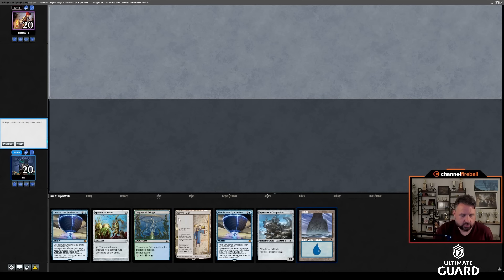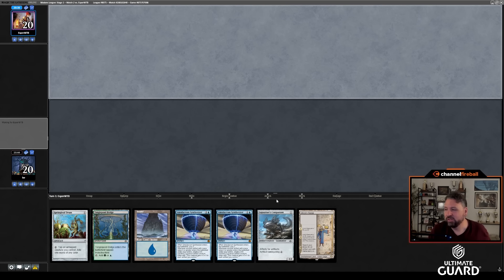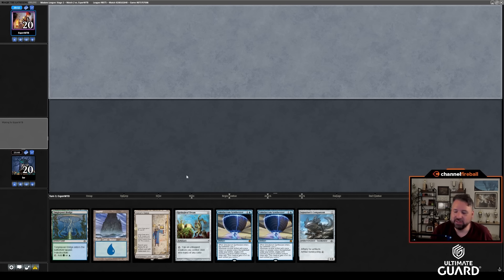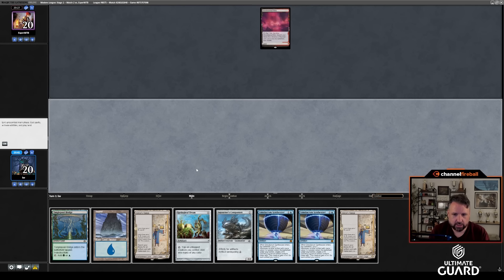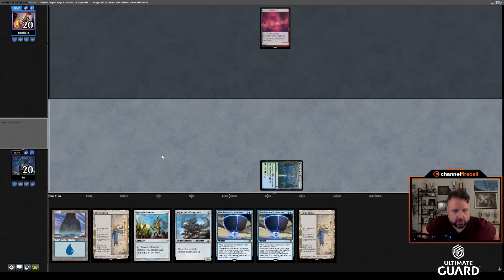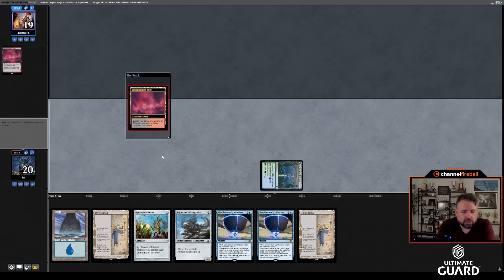On the draw again. This hand is okay — we've had a wide range of hands. Game 1 was a bunch of mana sources but no payoffs, the second hand was a one-lander with tons of Springleaf Drums, and this is a kind of slow hand that really wants to draw a zero. But if I do, this hand gets pretty good. It's quite good against Thoughtseize. Play the tapland first. I don't really want to play turn 1 Urza's Saga when I don't have any zero-mana creatures — if I had an Ornithopter or Memnite, I could go turn 1 Springleaf Drum, turn 1 Saga, turn 2 Island, use it to make the Construct token.